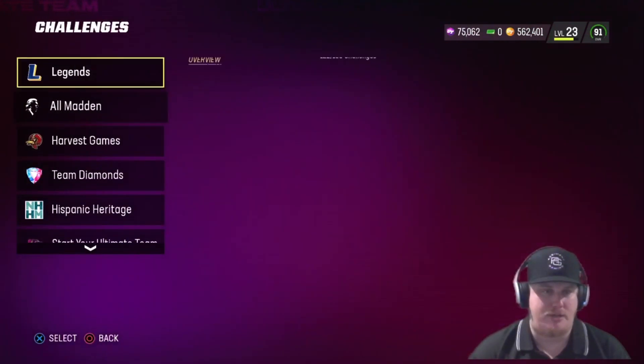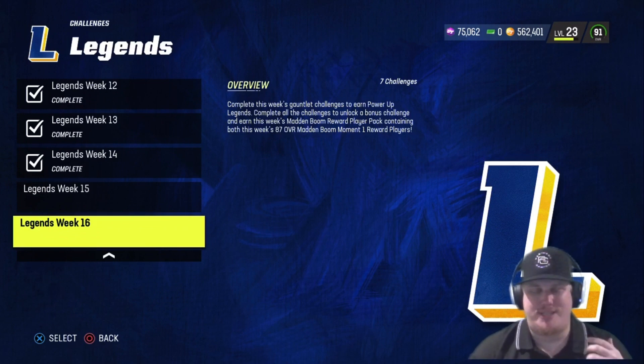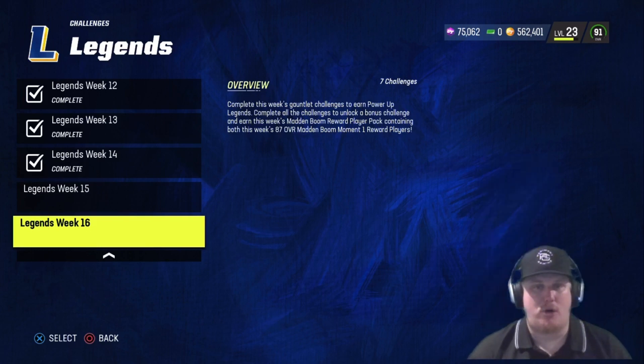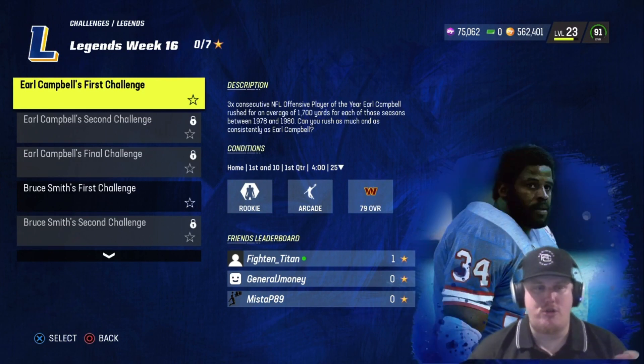There are new challenges to complete and a chance to earn some player packs. It's Week 16 — you can see it on screen. There are six challenges, three for each player, plus a bonus challenge. Complete all seven challenges and you'll earn an 87 overall Madden Boom Moment One reward pack, which gets you Bruce Smith's and Earl Campbell's free 87 overall cards. Completing Earl Campbell's three challenges earns his power-up, and completing Bruce Smith's three earns that Bruce Smith power-up for your squad.